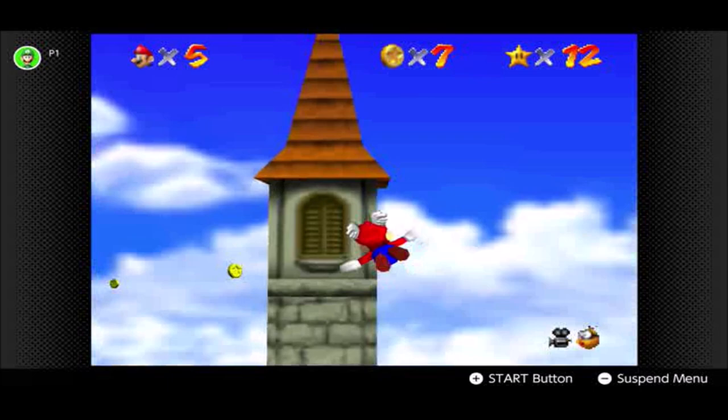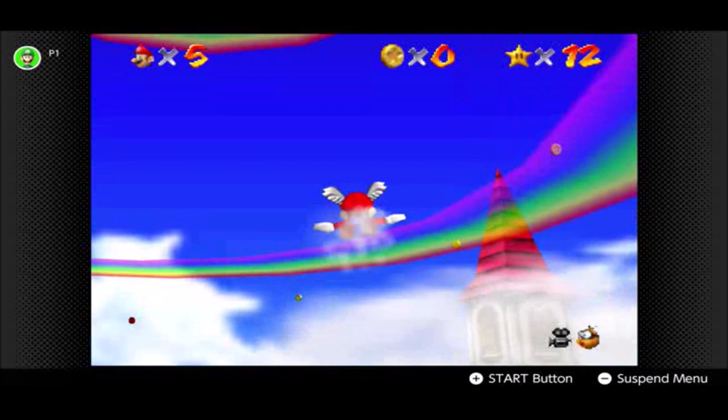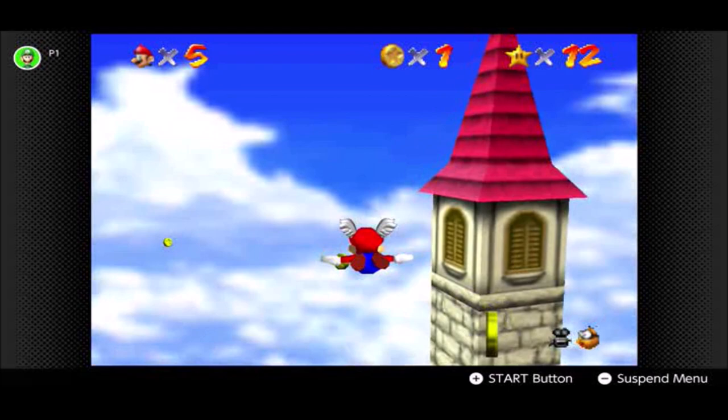They're not like Majora's Mask level or Spyro 2 level good, but at least they're decent, I'll give them that. The main reason I'm reloading my save states is because of the position here — I want to get it maybe not 100% correct, but certainly mostly correct, so Mario will fly through each of the coin rings decently enough.